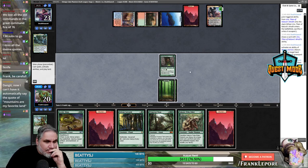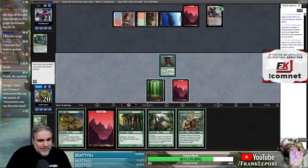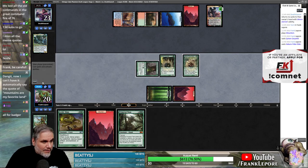I actually think we just play Sakura-Tribe Elder instead because killing a land doesn't do much here — they just get it back and replay it. I'd rather have the sixth mana from this next turn.